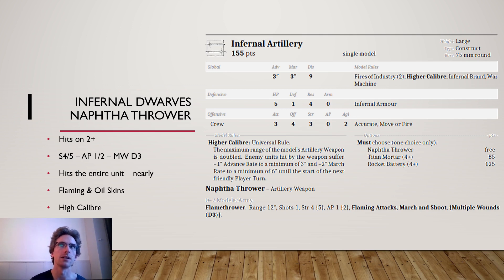There's a lot of interaction in the army with flaming and oil skins — oil skins allow you to get a reroll to wound. It has accurate, though that doesn't really matter if you always hit on a 2+. The high caliber rule doubles the range of the artillery weapon: normally a small flamethrower has only 12 inches of range, but as Infernal Artillery you go to 24 inches. Enemy units hit also suffer minus 1 inch advance rate and minus 2 march rate.